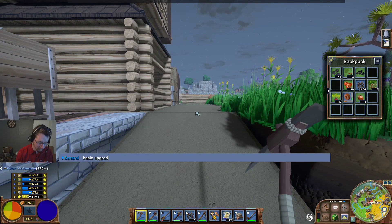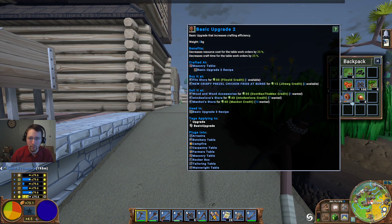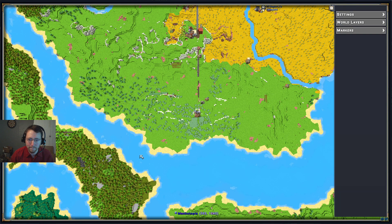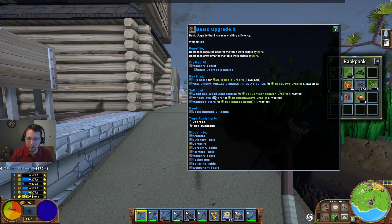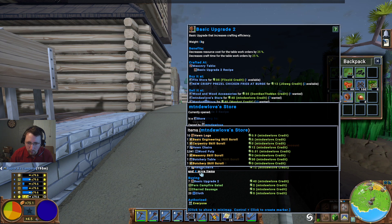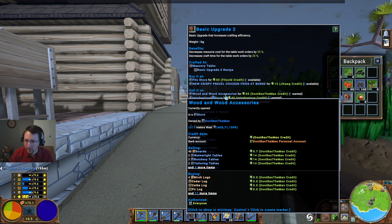It looks like I can just run a freeway over here and we should be able to join up with them. Basic upgrade — actually, I can just do it this way and see where those are being sold. 334 metres south. Wood and accessories — he's not selling any currently. So we're going to go to wood and wood accessories. He is selling a Wainwright table.